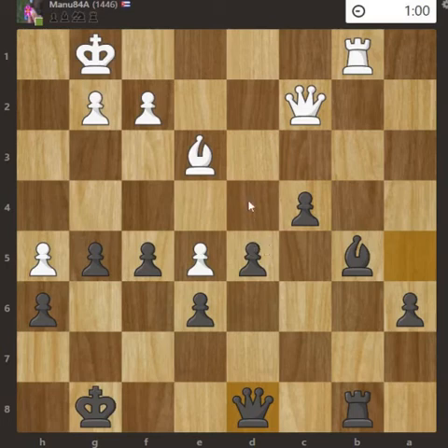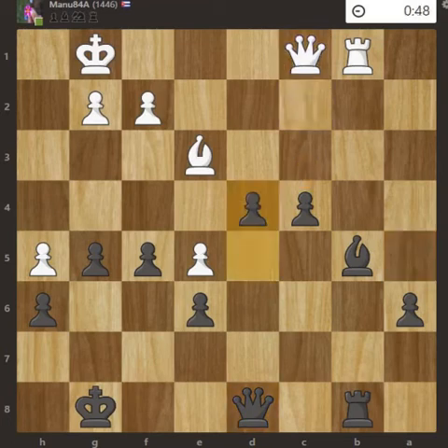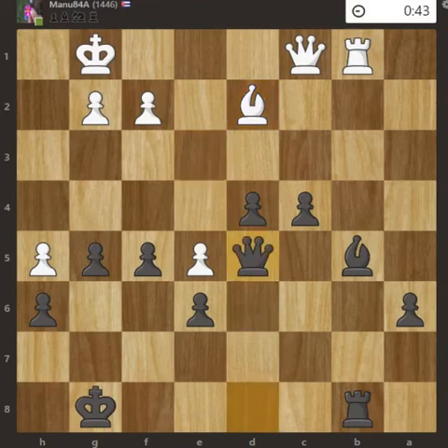Now I can start advancing these two pawns with the support of the rook, bishop, and queen. Queen moved to d8, then Queen c1, pawn was pushed to d4, Bishop d2. I took advantage of this square to capture and attack this pawn as well.